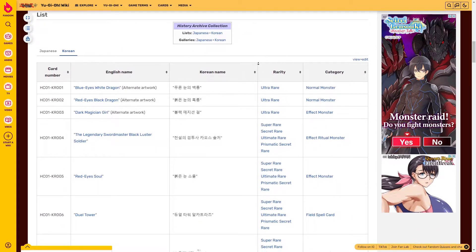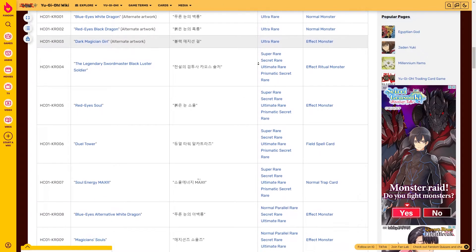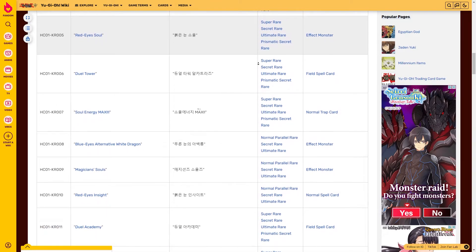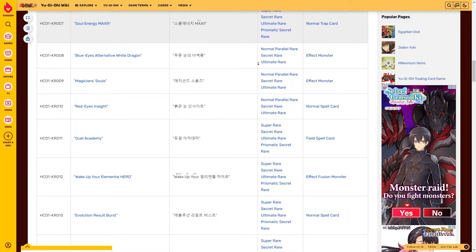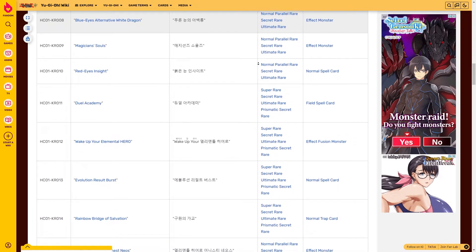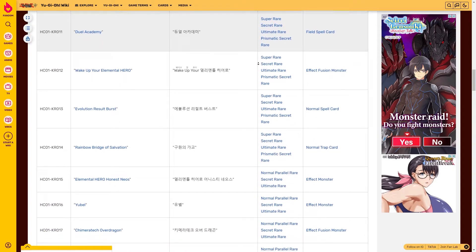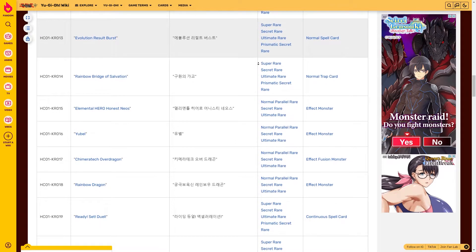It includes new members and support for the Chaos, Black Luster Soldier, Red Eyes, Hero, Elemental Hero, Crystal Beast, Synchron, Resonator, Infernity, Xyz, Number, Number 10X, Number C, Utopia, Utopic, Rank Up Magic, Polymerization, Fusion, Pendulum Dragon, Stardust, XYZ Dragon, Synchro Dragon, Performapal, and Fusion Dragon archetypes. The set was released in South Korea on May 20th, 2022.